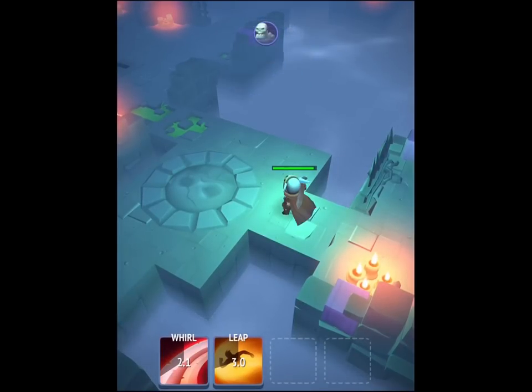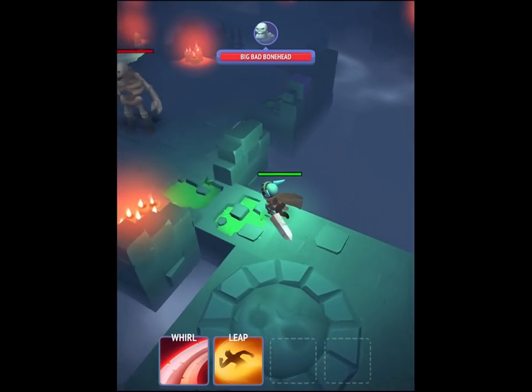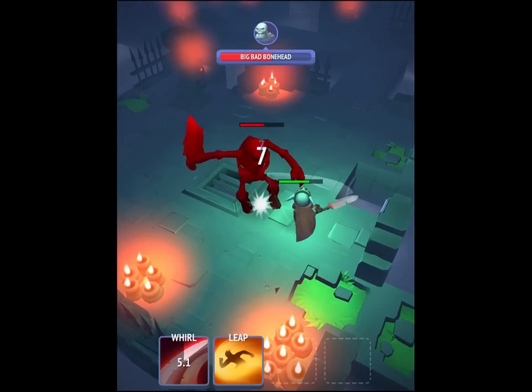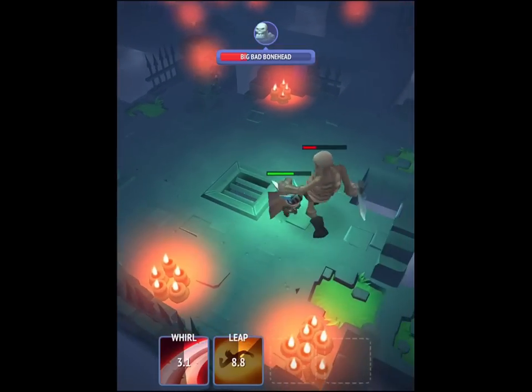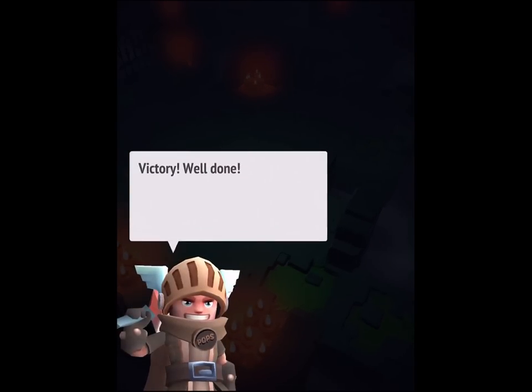So here's a boss — we've kind of summoned the boss. There's an interesting way you'd approach different game interactions here. I can just leave him or I can use my attacks to speed things up. And there goes the big bad bonehead — hooray, we won.